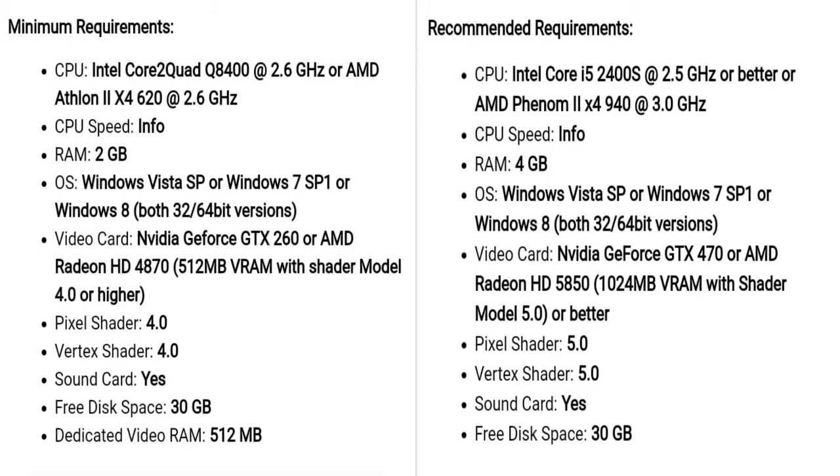Let's check the PC specs for the review. Minimum Requirements: processor Intel Core 2 Quad Q8400 2.6GHz, or AMD Athlon 2X4 620 2.6GHz. RAM 2GB, OS Windows. Video Card: NVIDIA GeForce GTX 260 or AMD Radeon HD 4870, 512MB VRAM.